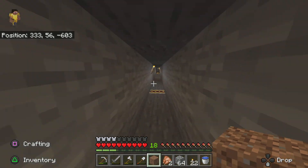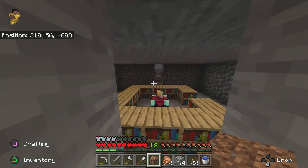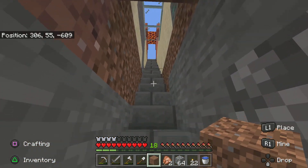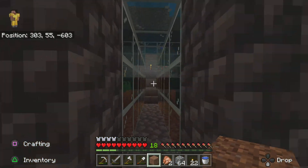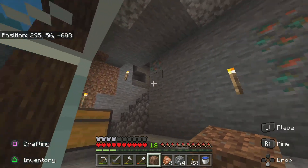If we keep moving, we eventually come to our community enchantment table. And up here is our farm to the surface, but through here, through this water passage, is my place.